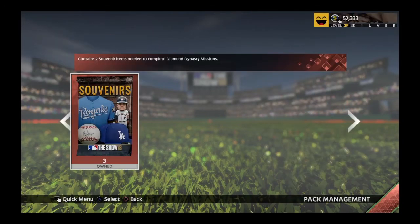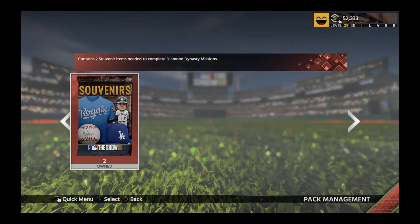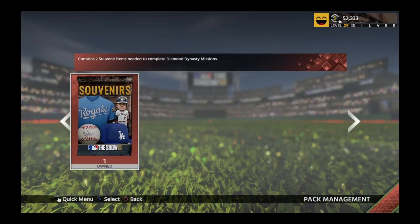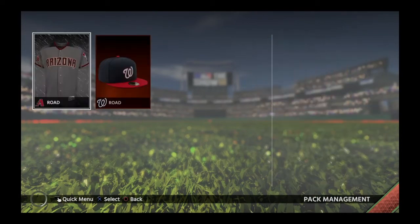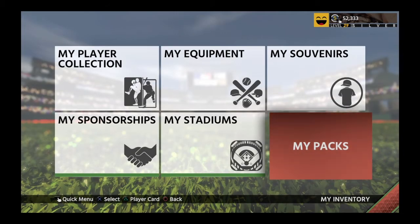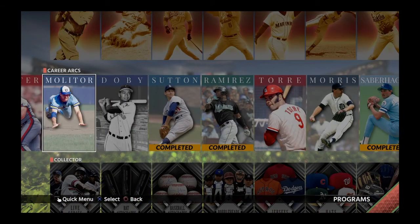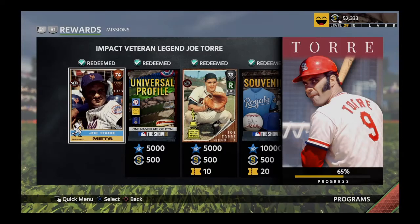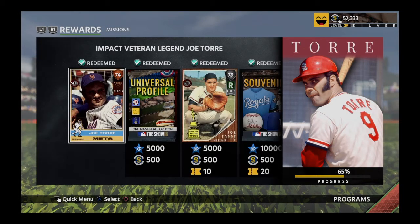Usually you don't get anything really good, but even just those two hats is great. Same with these bobbleheads, because we can exchange them now for important things. Same with these hats here — that was the Yankees and Red Sox hats that we just got. They don't like each other, so it's funny they'd both be in the same pack. So let's go back to the Joe Torre Program — we need 10 hits with this Rookie Legend. I'm going to go do that and come back.